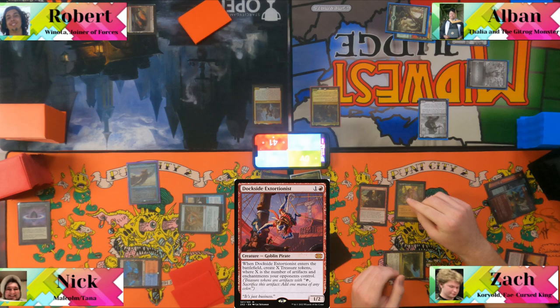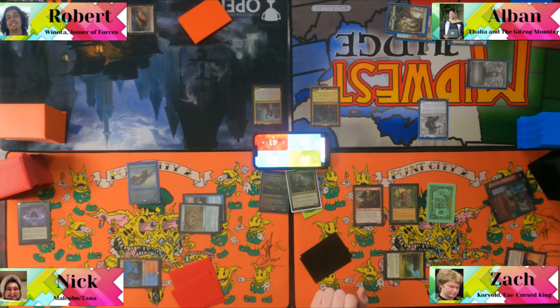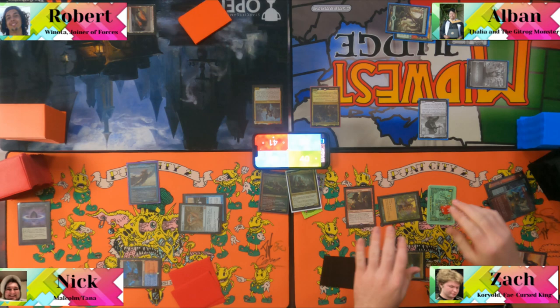Someone asks Zack where he got his treasure tokens. They joke about conceding already. Zack taps for black, leaves a treasure up, and casts Necropotence.